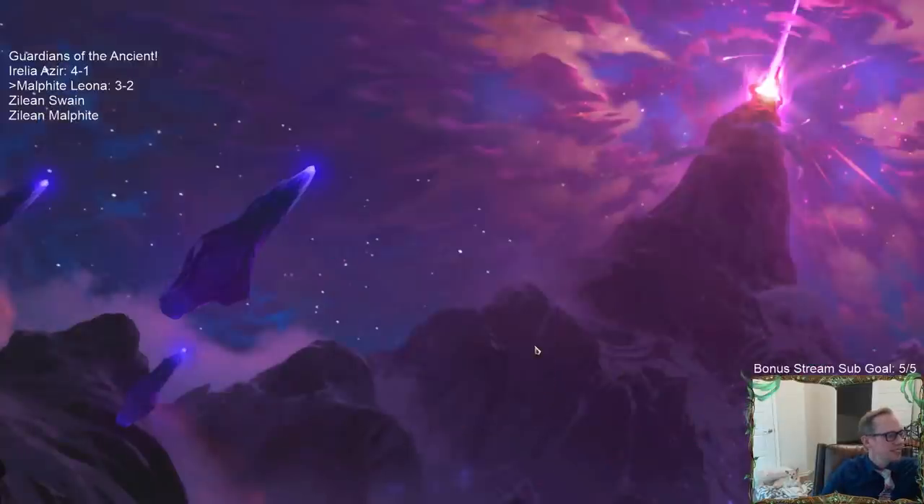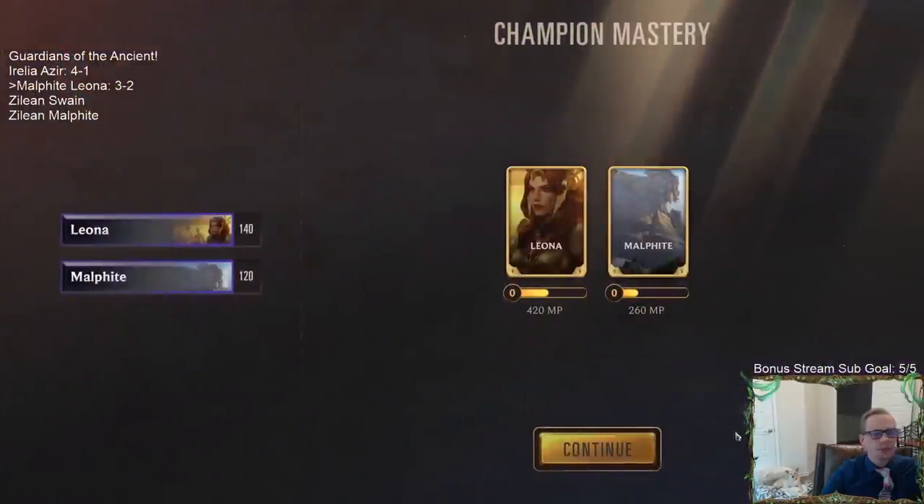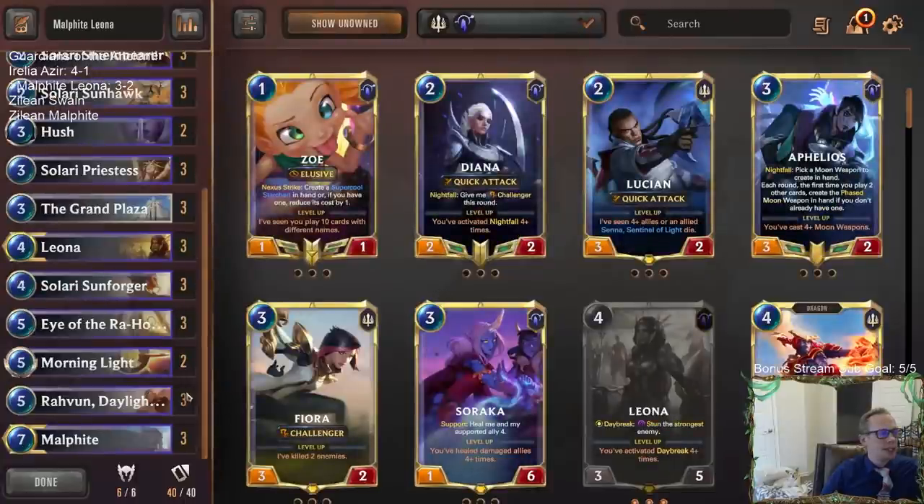Surprisingly, we won! Leona is awesome. That was definitely what we needed — we had Leona that game. Leona was definitely necessary. The landmarks were pretty good too — Eye of the Rehoric was pretty decent, and the Burning Lights were pretty decent as well.